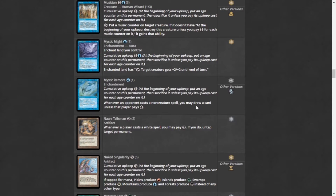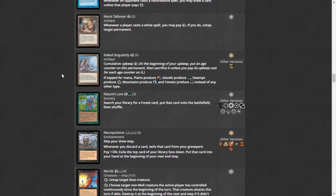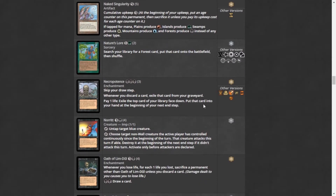Mystic Remora: when an opponent casts a non-creature spell you may draw a card unless they pay four. It's got a cumulative upkeep of one, but in cEDH since games go for so few turns, it's very powerful. Naked Singularity is also really funny — it switches the amount of mana each land type produces. It's funny and can mess someone up for a turn, but you're not going to pay the upkeep for many turns because the level gets so high.